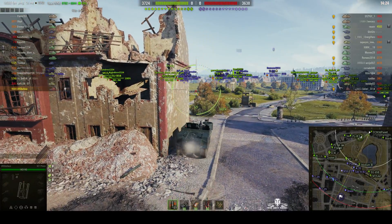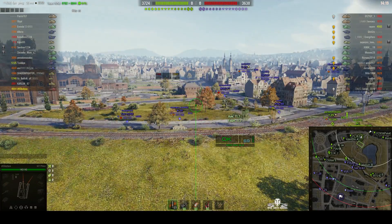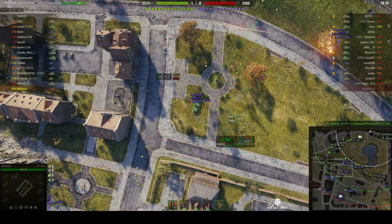He's going to have to back up because otherwise the enemy SPG will be firing in this direction. You don't want to get spotted as an SPG on this map if you can help it, because you will be targeted by the enemy SPG. But you're fairly safe from this position as long as you've got the building between you and the enemy SPG.